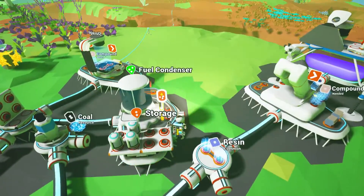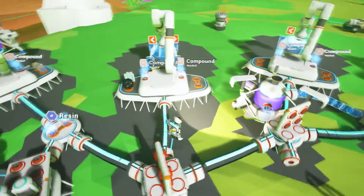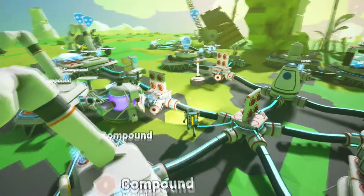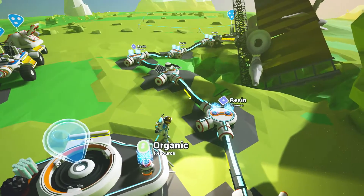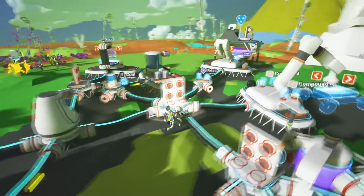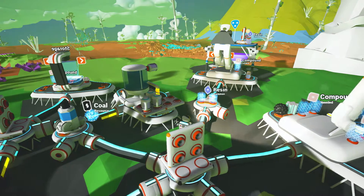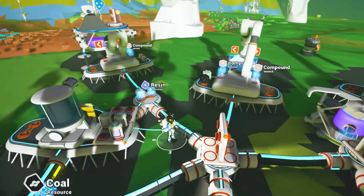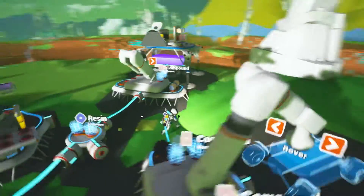Let's crank through some more of this hydrogen with a fuel condenser. There's nothing really else to do unless we need some resin to build another platform. Have we got any resin floating around? We've got power, oxygen, titanium, coal... doesn't look like we've got any. Yeah, there's a little bit there.